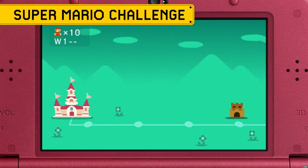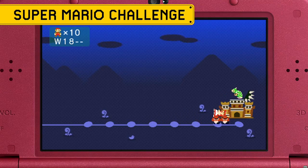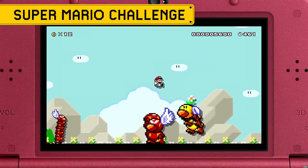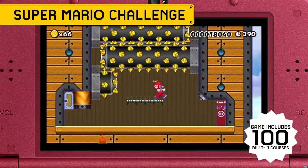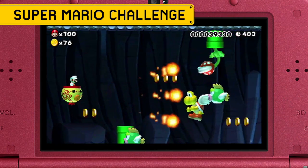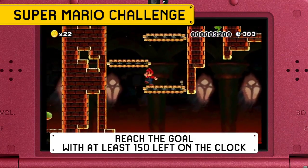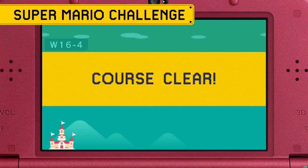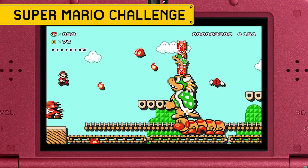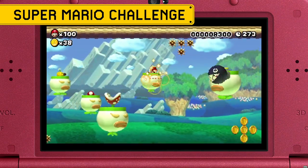Once again Princess Peach has been taken far, far away and it's up to you to save her. But to do so you'll have to beat 100 new built-in courses designed by Nintendo. Each one includes two special medal challenges with goals like collect every coin and finish within a certain time. Whether you try to collect every medal is up to you, but it's a good idea to try to beat each course. Progressing in Super Mario Challenge unlocks new course elements in the course creator.